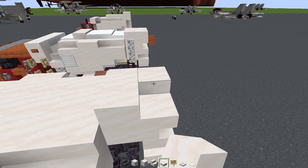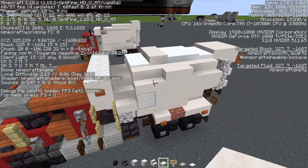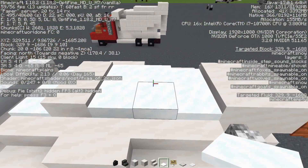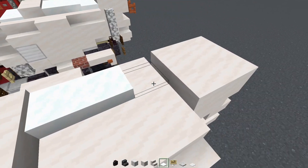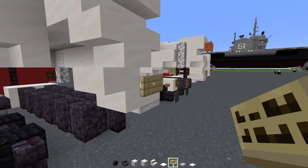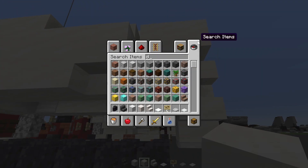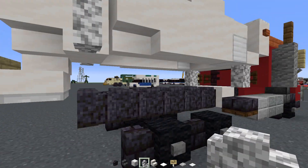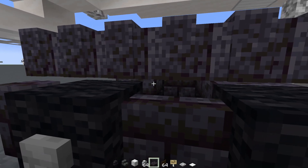Add a two by two smooth quartz slab on top right in the back, two blocks wide. Add a snow layer — one layer here, then three and three, then two. Underneath, add smooth quartz block two blocks wide, then a diorite wall two blocks tall; same on the other side. Between the wheels, add polished blackstone brick slab two blocks wide for the axles.